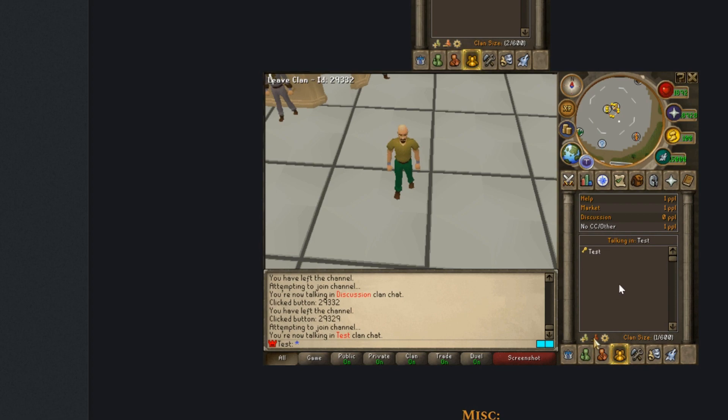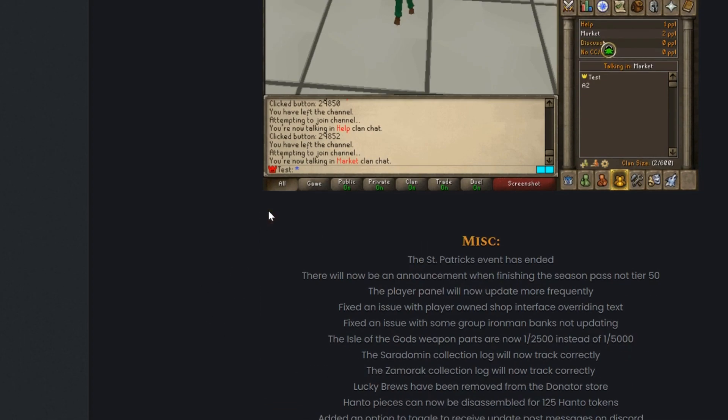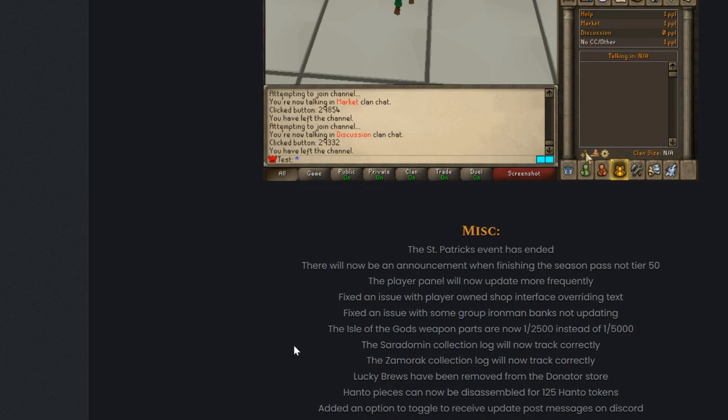They also have a new clan chat tab that was just added in the menu. You can click which chat you want to be in — you can go into the market, the help discussion, and miscellaneous updates that they just added.